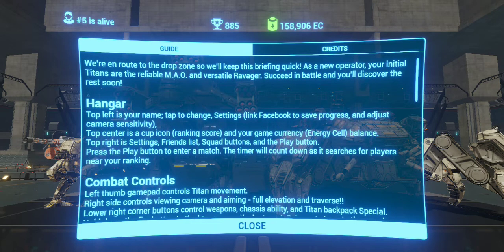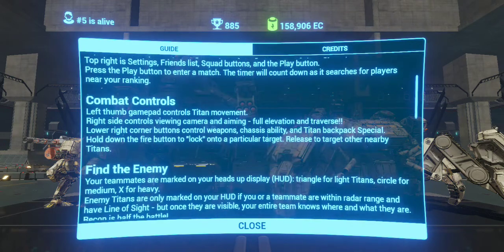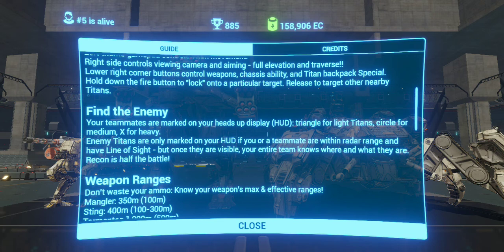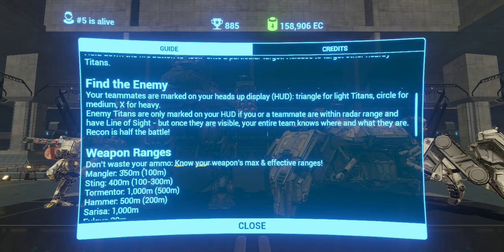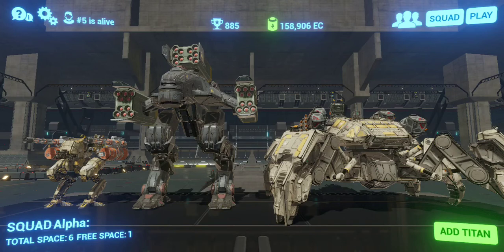You go over here and it gives you a general overview of combat controls, hangar, finding your enemy, what you guys are running and what they're running. It'll tell you whether it's a medium, light, or heavy robot. Pretty interesting — let's go ahead and get into a game.